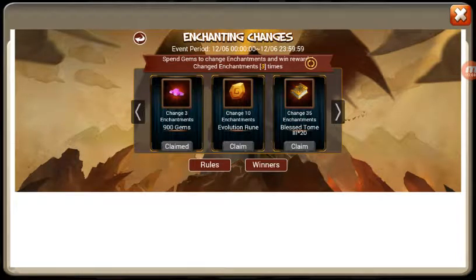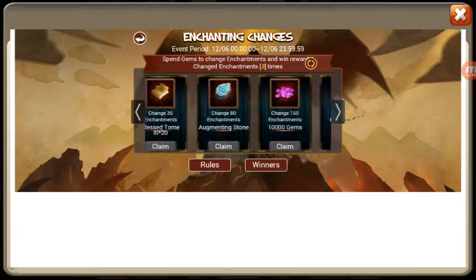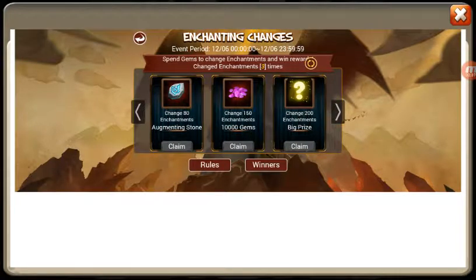So let's say that you have a handful of gems. You can change 10 times, and change 3 times you get enchantment evolution runes — you only get one evolution rune. Change 35 times and you get three of the big boy books, which is nice provided that you have the gems. 80 times you only get one augmenting stone, which isn't very good.